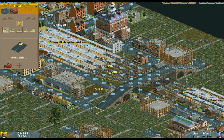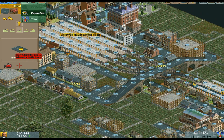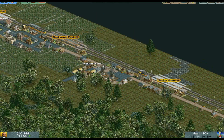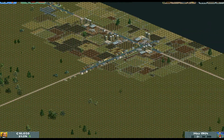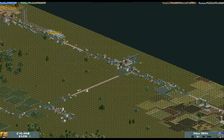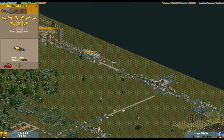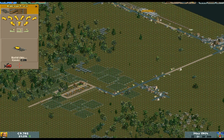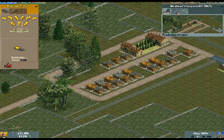So after we do this, we will then of course expand the main line a little bit. We shall expand it down to Martinhead and Brokenton. That way we can get some lovely wheat and extra food. We also have this area down here — it's Birdhead Vineyard at 1947. Until then, it's basically an army camp.